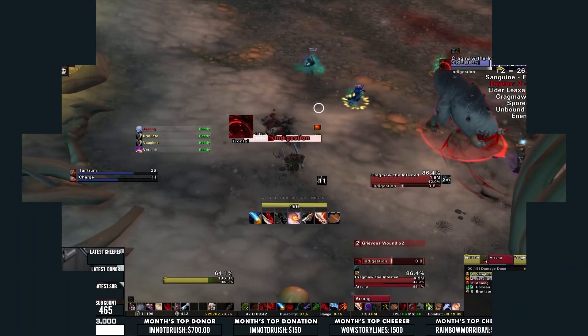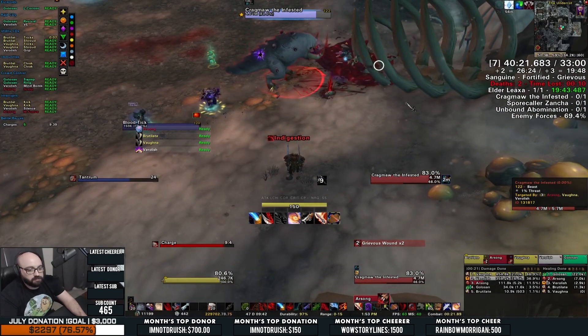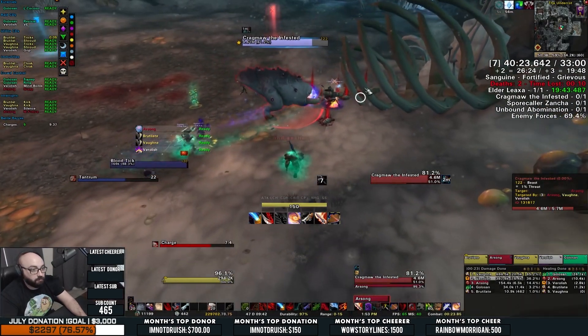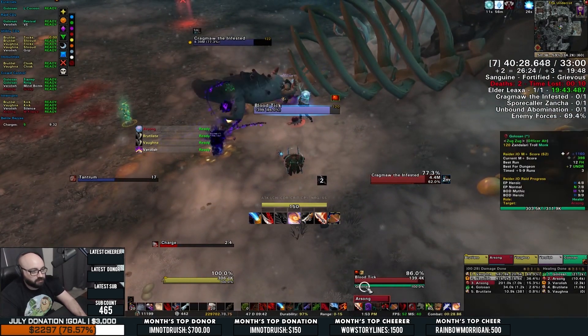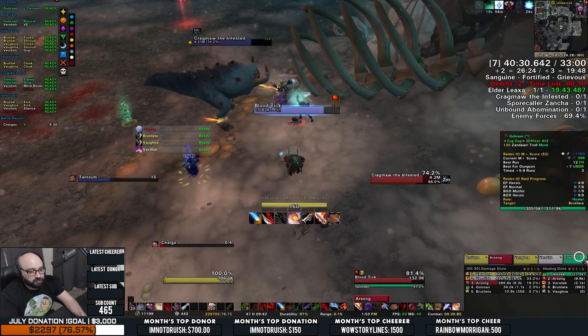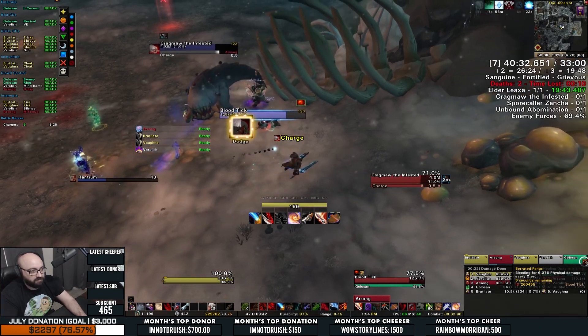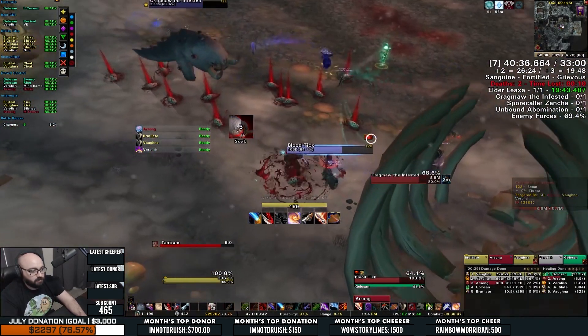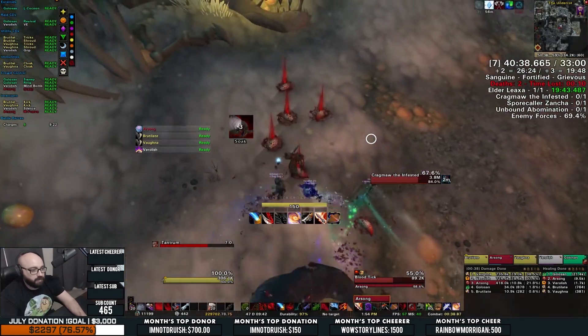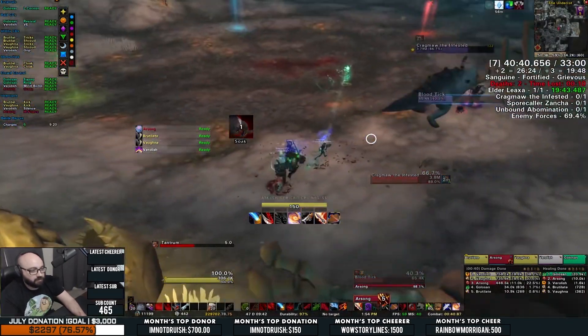Another ability of Kragmaw's is called Indigestion. You'll often see Protection Warriors leaping backwards to avoid this ability, but tanks can actually just walk away from Kragmaw right before this ability is cast to completely avoid taking damage from it. Literally just walk away.